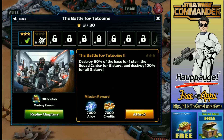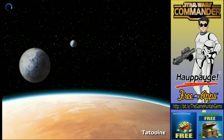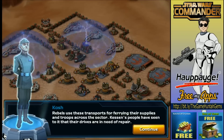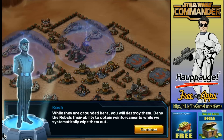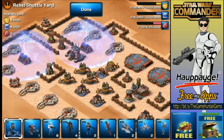Mission two: destroy 50% of the base for one star. Let me go back first because I want to start training troops so we can be ready for the next attack. Rebels use this transport for ferrying their supplies and troops across the sector — their drives are in need of repairs. We will destroy them. Obtain reinforcements while systematically wiping them out.